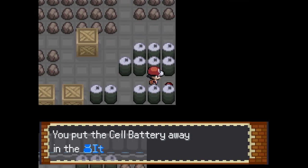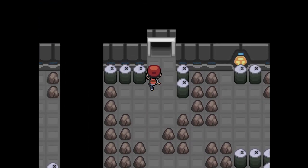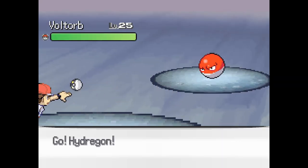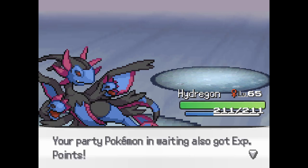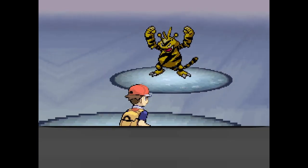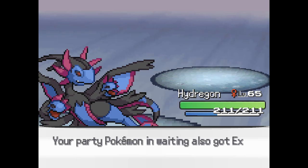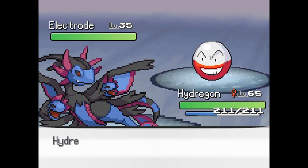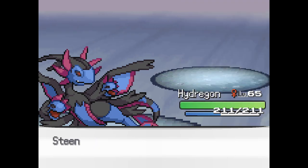Oh boy, this place. Hi Metapod. Alright, I think it's time for a lovely Max Repel. There you are - and I did have an escape rope, I didn't see it. Someone in the comments told me there was indeed an escape rope. Would you guess it, another Cell Battery - what the heck are all these for? Oh my god, there's so many Cell Batteries. Oh sweet, at least it's not a Cell Battery. Electabuzz! Well, we found Magmar inside of a volcano, and we're finding Electabuzz inside here.